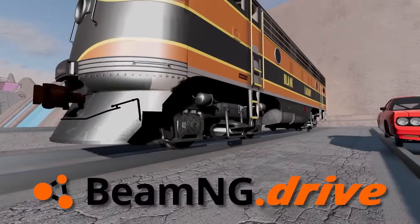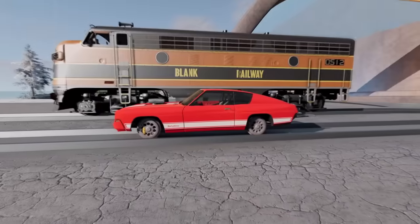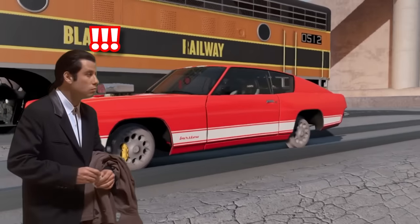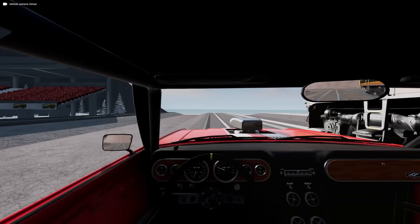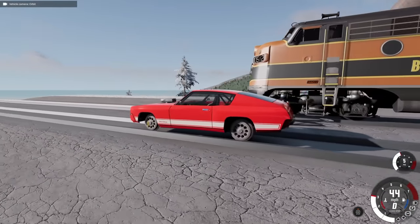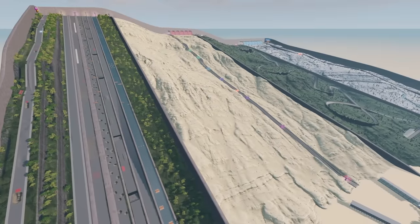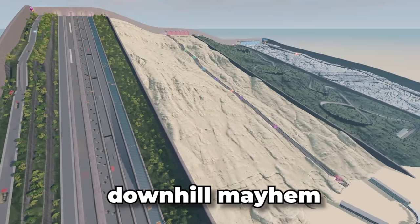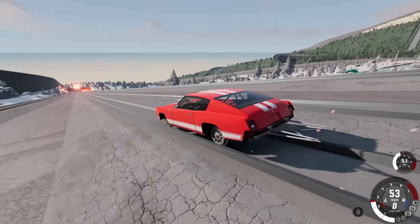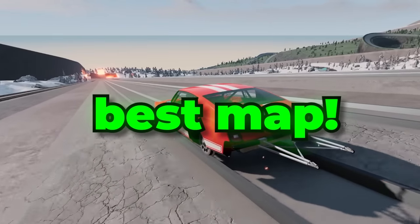Welcome back to BeamNG Drive. Right here there's a train track that jumps over lava, and instead of taking the train over there, I thought I would just go ahead and put train wheels on a car. It's also a drag car, which probably isn't the best option to use, but it still works - there's just a little bit too much power. We're on a map called Downhill Mayhem, made by Spencer Johnson, and I actually think this might be the best map in BeamNG Drive right now.